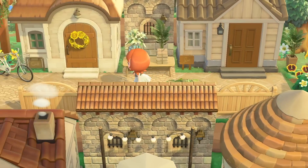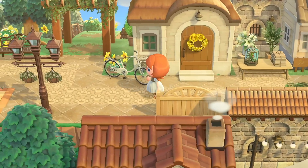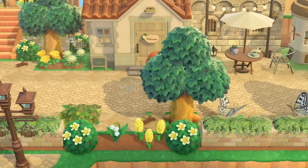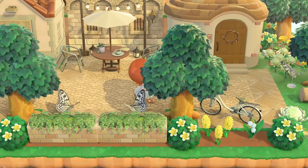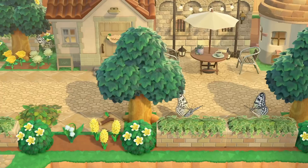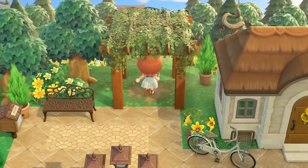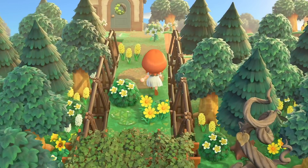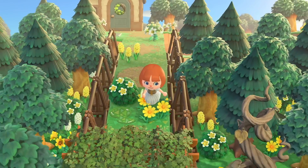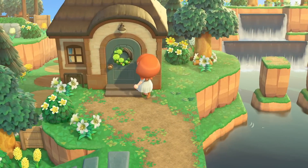My goal with this neighborhood was to use some of the new items — I was obsessed with trying to incorporate them. And I wanted this to have a very city feeling, like an elegant city, because I can't commit to doing a full elegant city island. But I thought this little area was cute. And I've actually connected it to another neighborhood. Here we have this land bridge that I am super proud of — I think it turned out really well. Not sure how I feel about the swinging benches on the sides now, but we're not changing it.